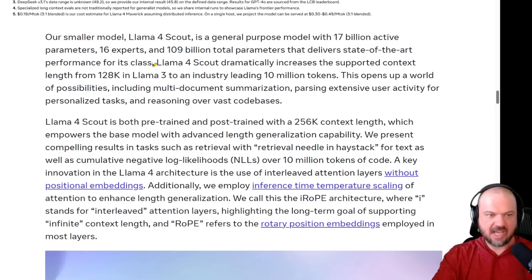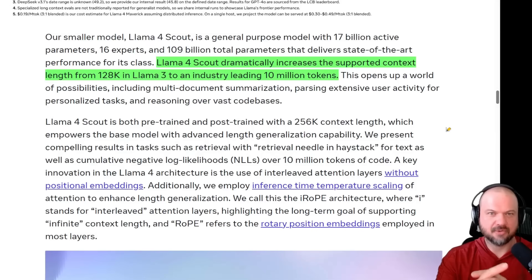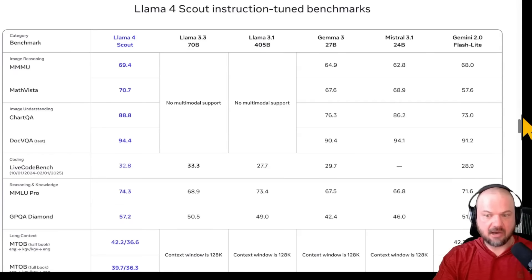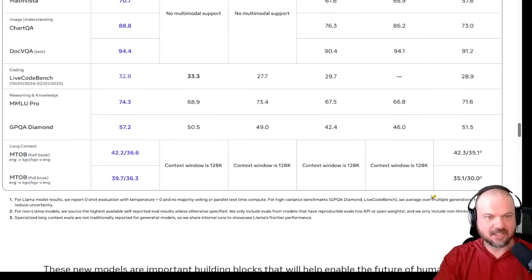With the Llama 4 Scout — the 10 million token window model — early on there were a lot of issues with larger context lengths being able to find specific information in a large amount of text. Google was one of the first to publish results on these retrieval needle-in-a-haystack tests. Here we have the results of the needle and haystack test for both text and, on the right, for video — because keep in mind it's multimodal. The Llama Scout does very well against comparable models of the same size, while being massively bigger in terms of the context window.